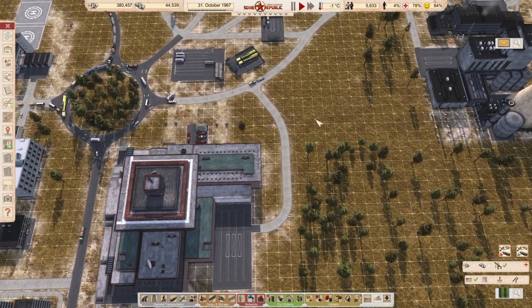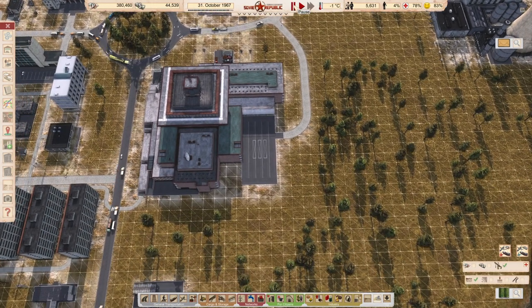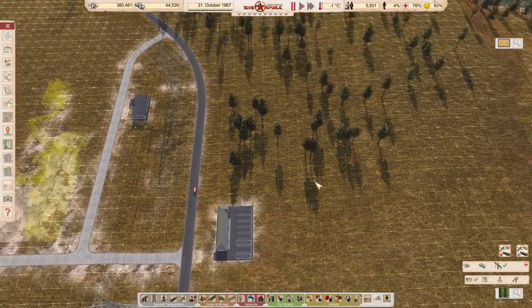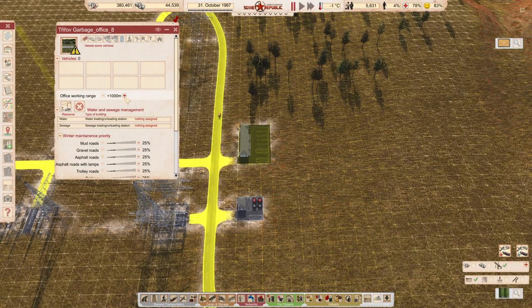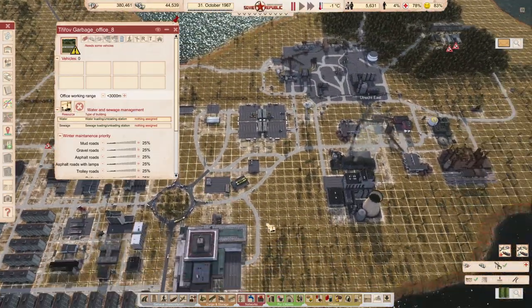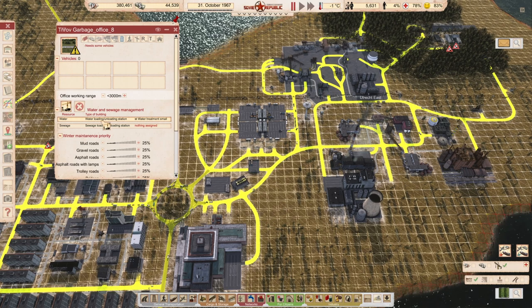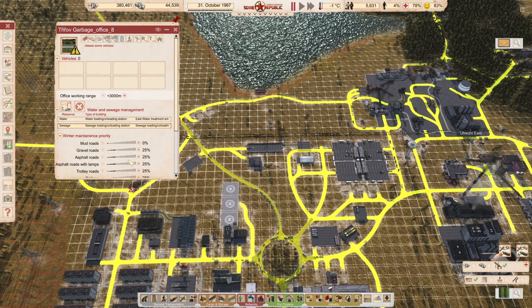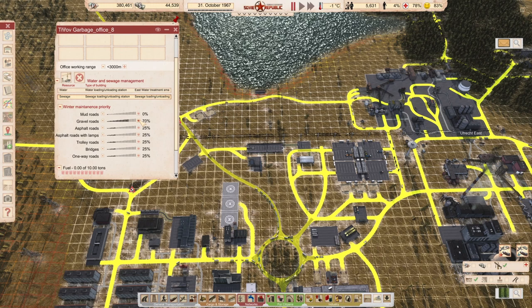I want to go and see for this road here. I want to do something different first — you're done. And I wanted to buy some extra trucks and stuff for this. I want you to have extra working range. Water is here. Sewage is there. Does anyone know what this means? Every time I'm doing this I'm wondering what does 25% mean — 25% of the lengths or 25% of the roads? Why would you only want to clean 25%? I'm just enabling everything except mud roads here.